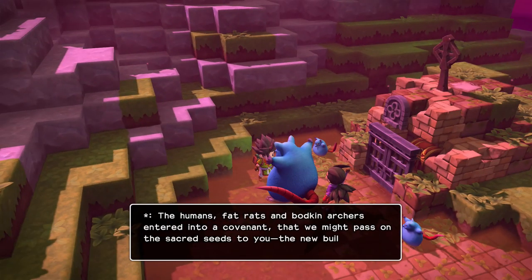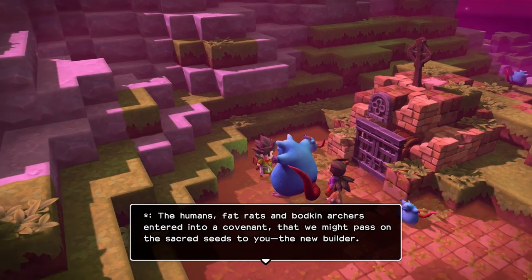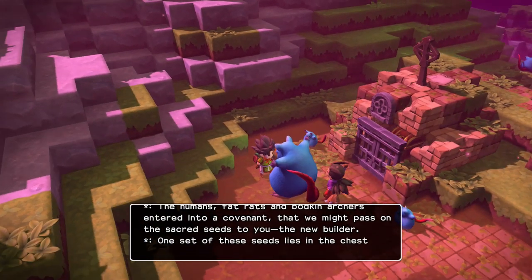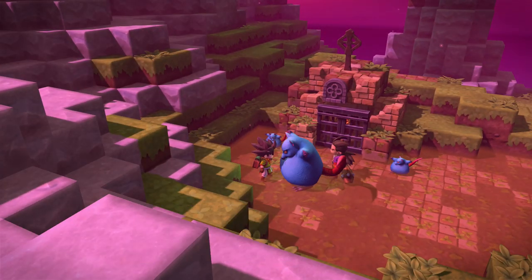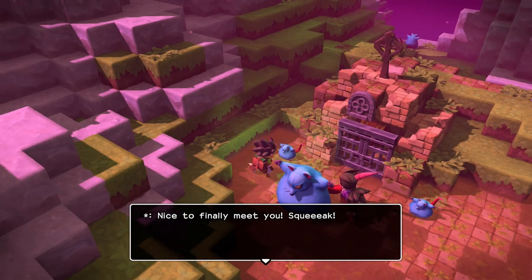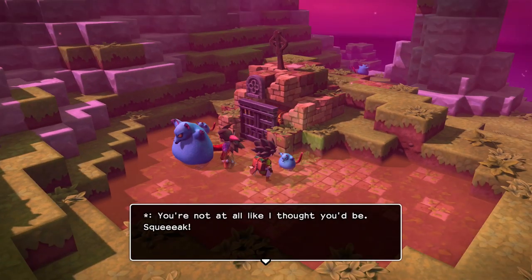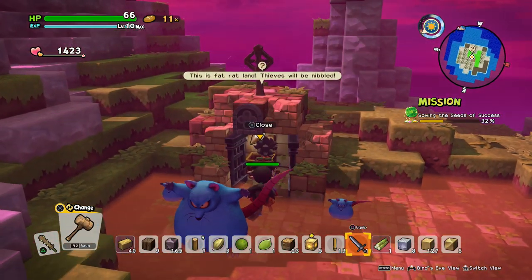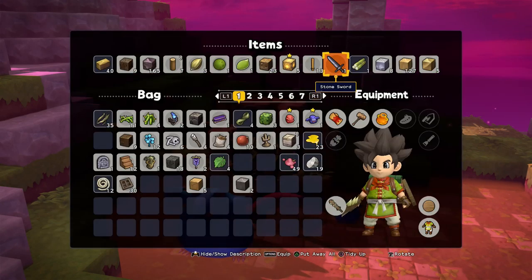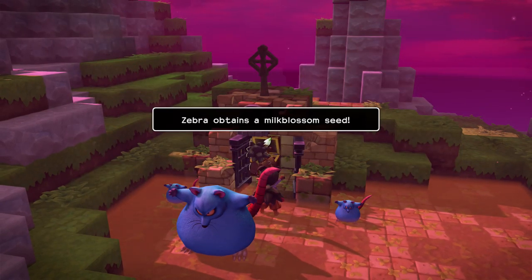We grab the chest contents — also snagging some nice-looking cell doors — and get ourselves the milk blossom seed. Very cool. We also pick up a clover carving before heading out.